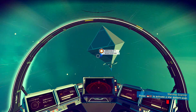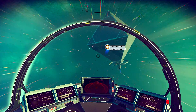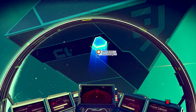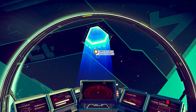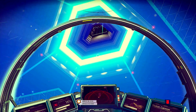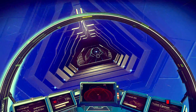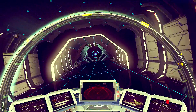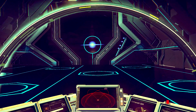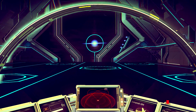There's also an upgrade where when you upgrade your pulse drive you can actually steer a little bit better while engaged. Right now, once you engage it you're kind of on a course, so I aim my cursor at where I want to go, then engage, and if I start going off course I'll disengage.